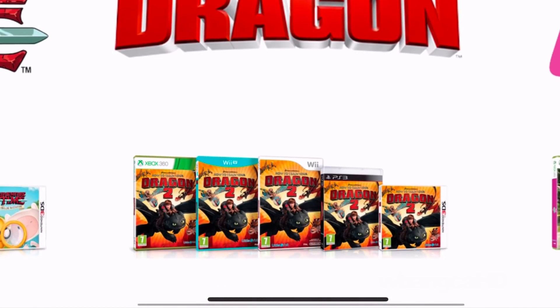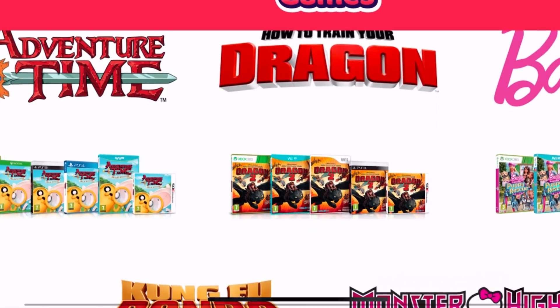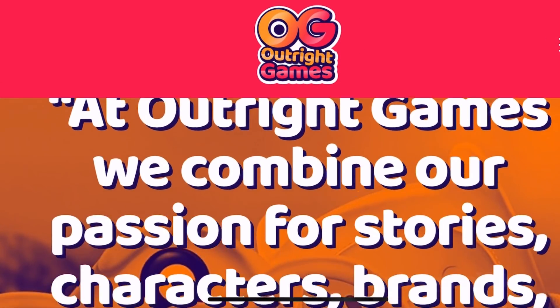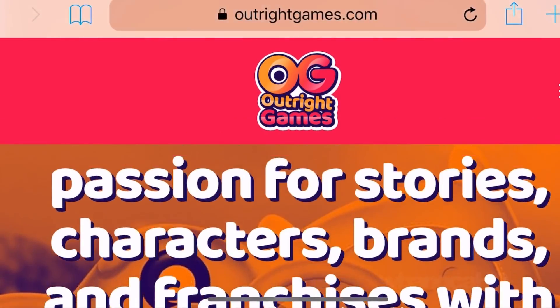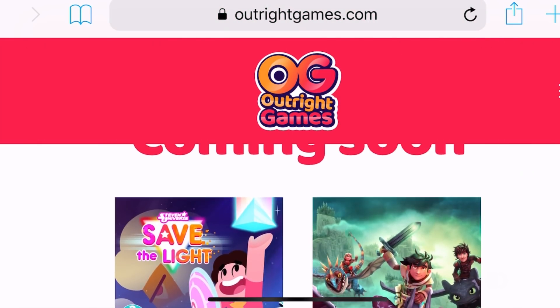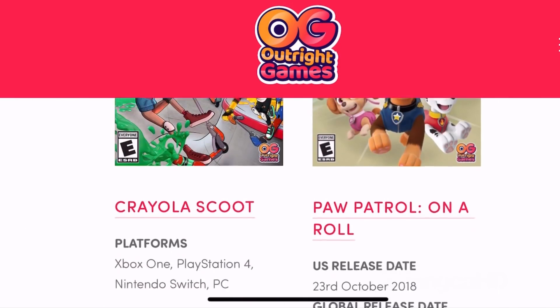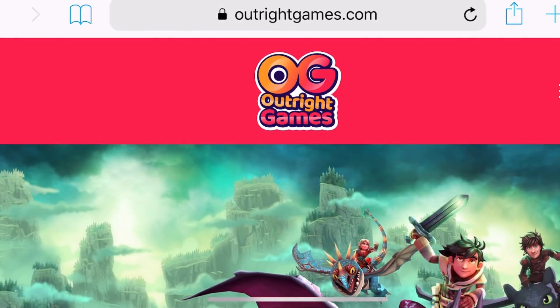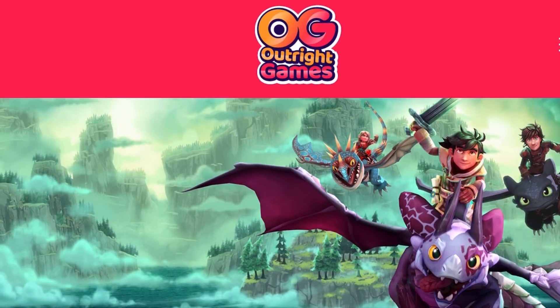We did play the previous How to Train Your Dragon game - I think it was Little Orbit as developers back then, so they might have branched off or something. Outright Games is the developer now, and I guess we're going to be seeing Dragons: Dawn of New Riders soon, hopefully it's going to be good. We'll be back next time for more on the How to Train Your Dragon series, and I can't wait for the new movie - The Hidden World. I'll see you guys next time as we keep you updated on this new game.